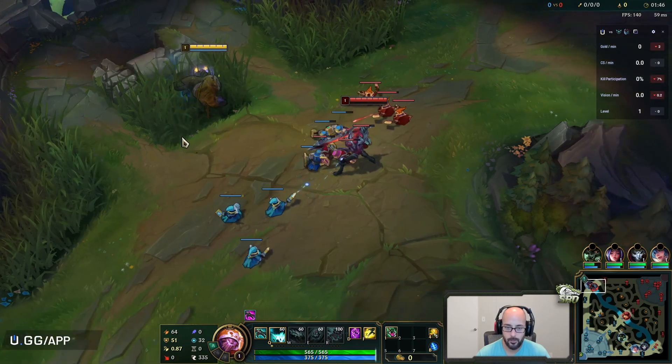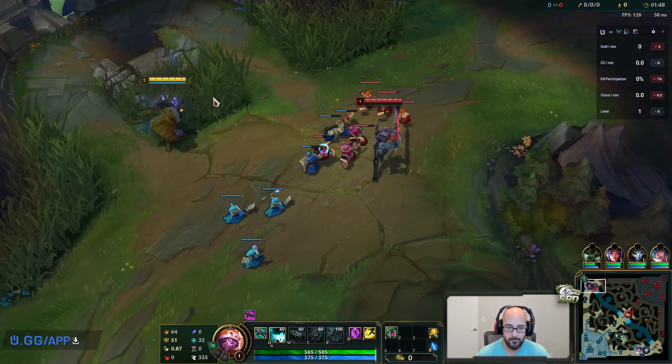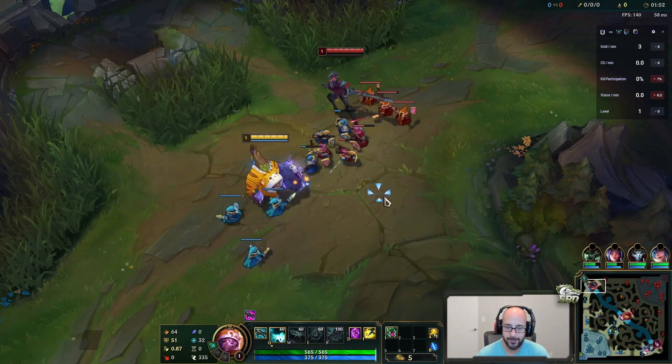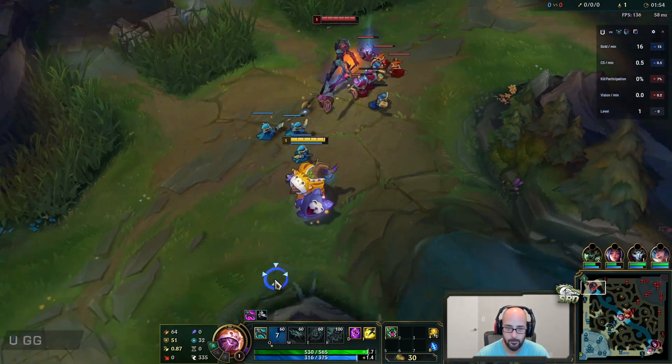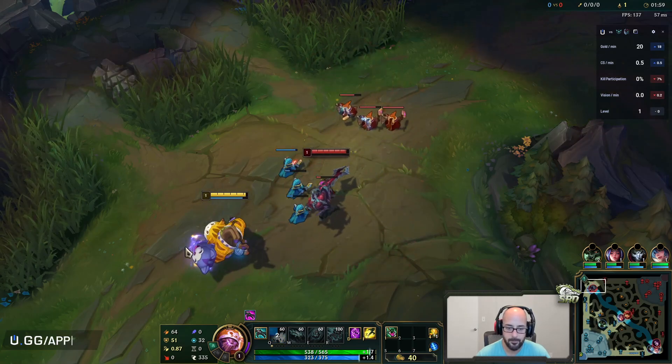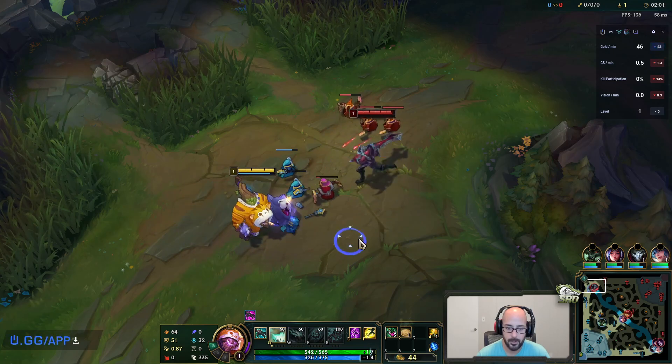Plan here is to go for the Sunfire plus the Fimbulwinter - is that how you say that? It's the tiered tank item, it's actually really good for people with a lot of CC.